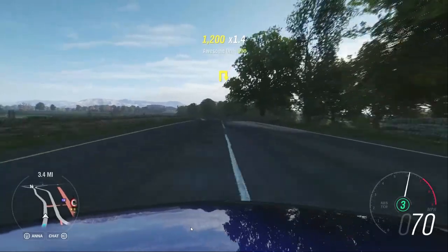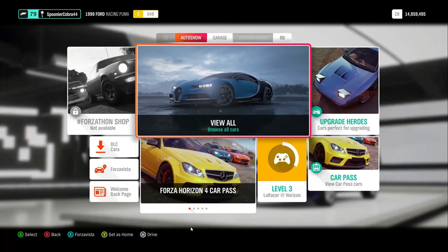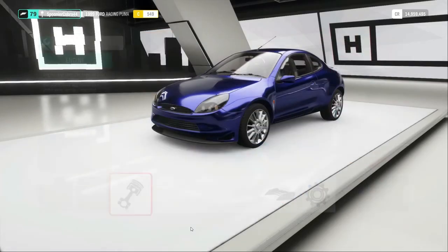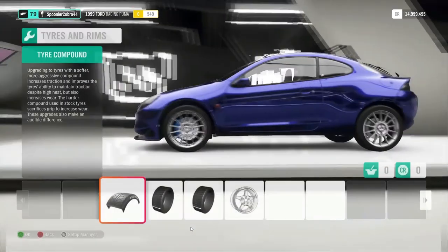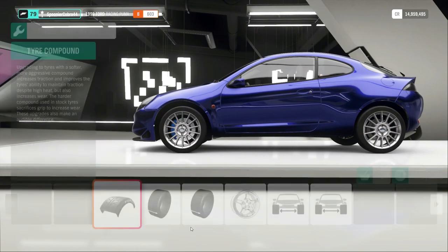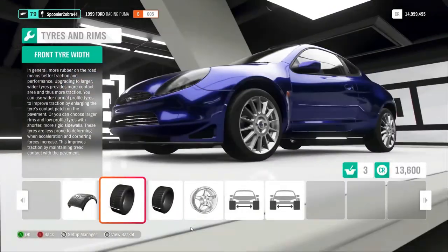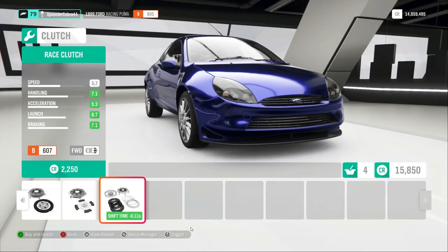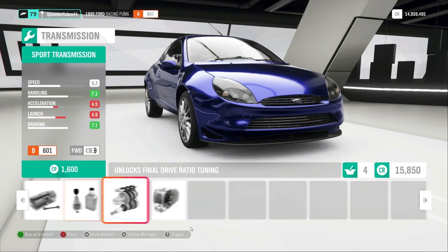There are a few improvements we can make to the Racing Puma, so let's go and tune it. We're in the upgrade shop to unleash its full potential. The big weakness here is power. I do like having the naturally aspirated tune — I think it makes the Racing Puma a more pure experience — but when I'm going up hills, and there are many on this Horizon 4 map, I feel like I'm lacking power and that really annoys me. It almost spoils the experience.